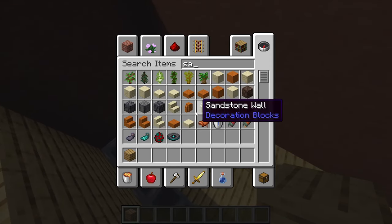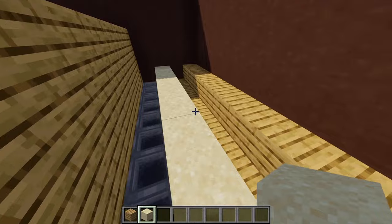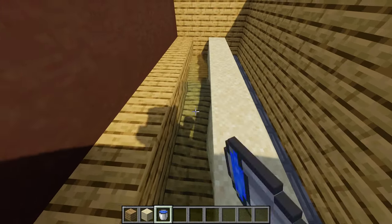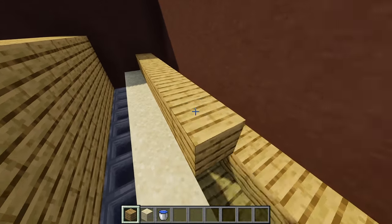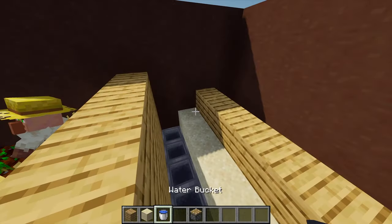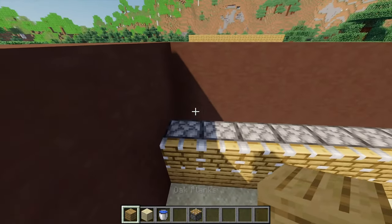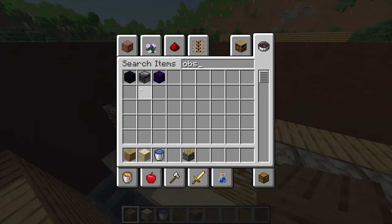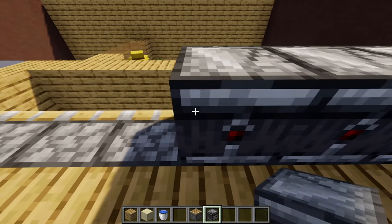Grab some sand and place a whole row going along. In between the gap, fill this section with a water bucket. Then from this point place another row of oak planks going all the way across. On top of these oak planks, grab some pistons and place them going all the way along. Place another row of oak planks behind the pistons, then grab some observer blocks and — facing this direction — place ten of them going all the way along.